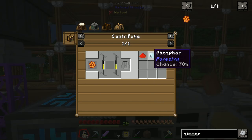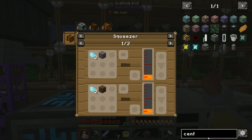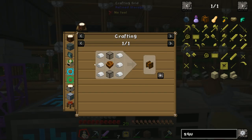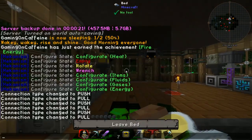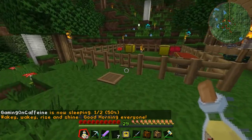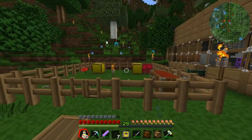To process simmering combs we need a centrifuge and a squeezer. The centrifuge is two glass, six copper, and one sturdy casing. The squeezer is the exact same recipe but with tin instead of copper. We squeeze the phosphor with cobblestone, sand, or dirt to get lava. For this episode we'll put the simmering combs in manually, but next episode I'm going to automate the entire system using RF Tools.